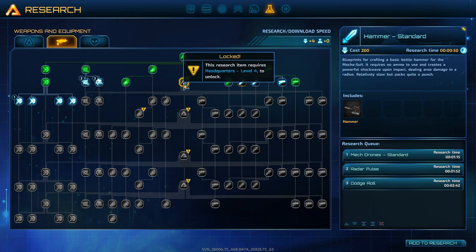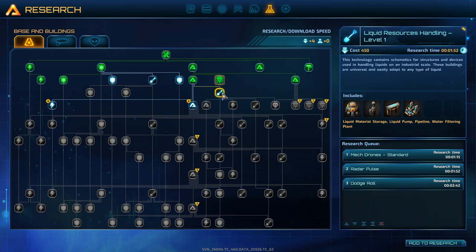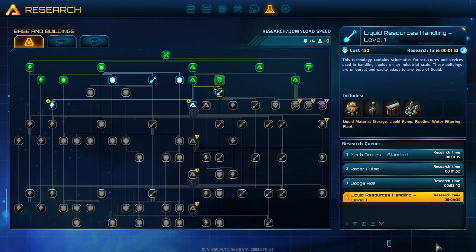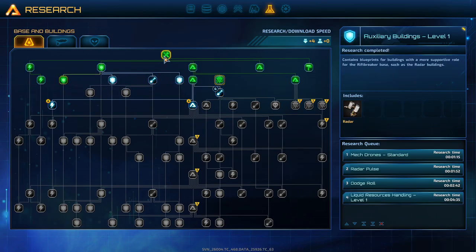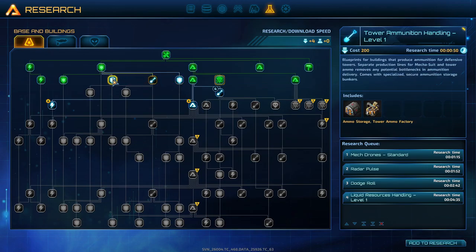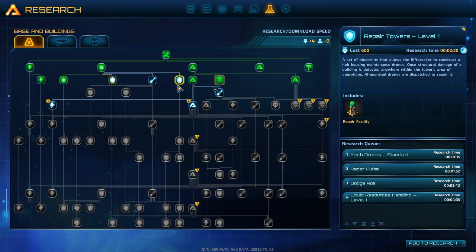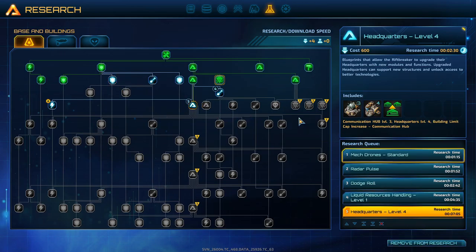This research origin requires headquarters level 4. We have to research that. Liquid resources handling — let's add that to our research. Where is the headquarters? Sentinel towers level 2, tower ammunition handling, repair towers, headquarters level 4 — we have to research that.